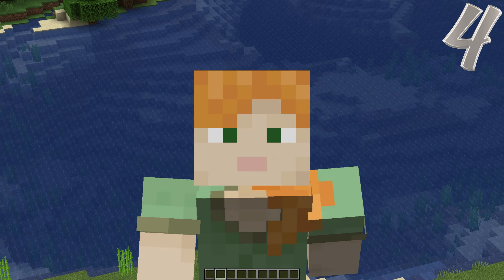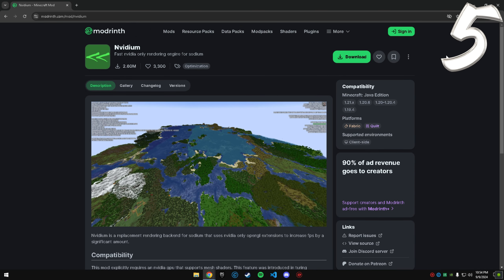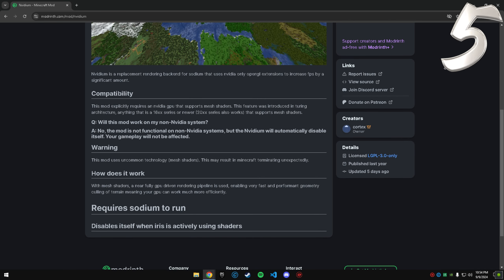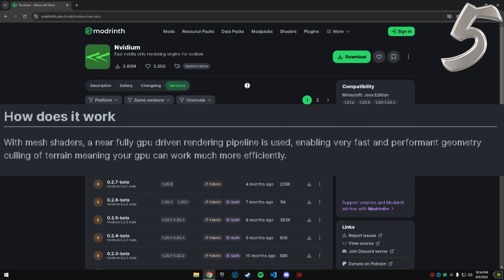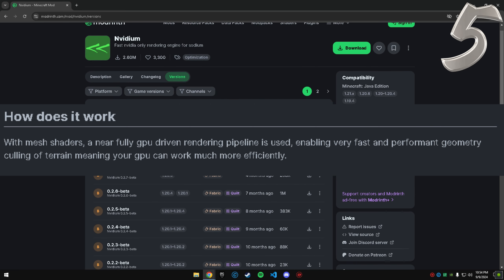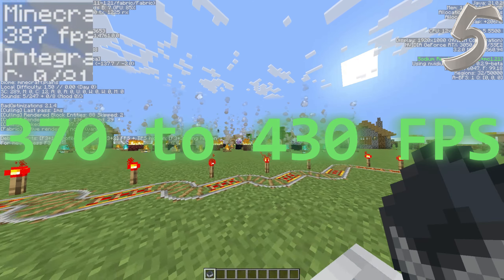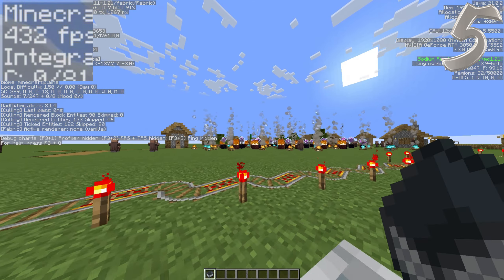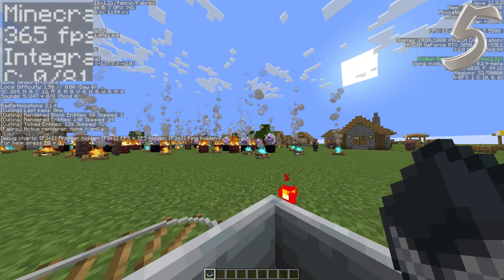The best optimizing mod for 1.21 is NVIDium. NVIDium uses NVIDIA-specific mesh shaders, so it's only available for NVIDIA GPUs. With the mesh shaders, it optimizes rendering and increases FPS. With this mod, I got 370 to 430 FPS — an almost 100 FPS boost compared to the Bad Optimization mod.